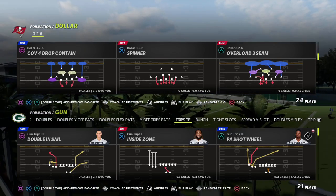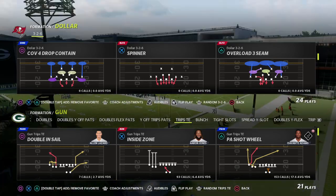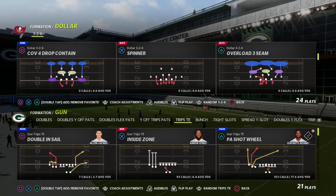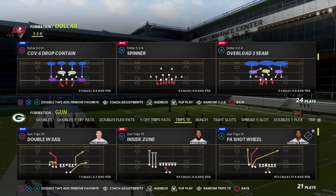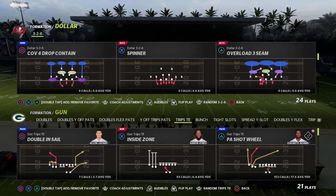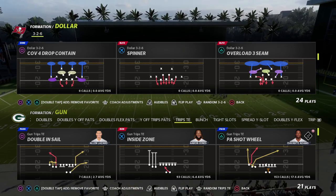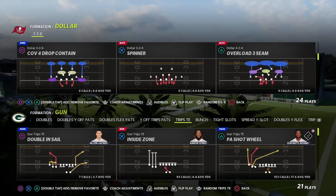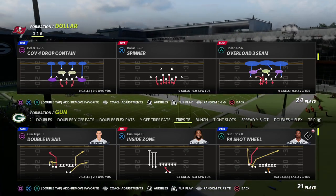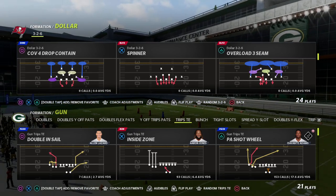In today's video, I'm going to be breaking down my favorite way to attack the Cover 4 Drop defense. I think the Cover 4 Drop is going to be one of the better coverage calls in Madden 23, because of how good the inside quarter safeties play post routes and also how good the outside quarter safeties play corner routes. I'm going to show you how to attack it in this video.